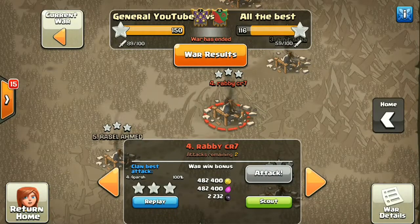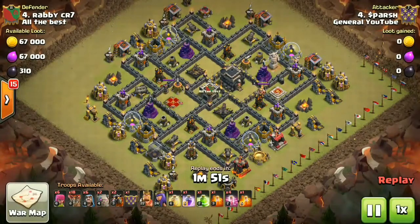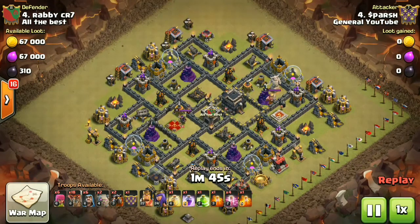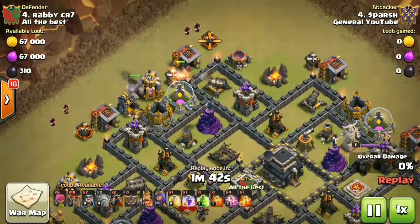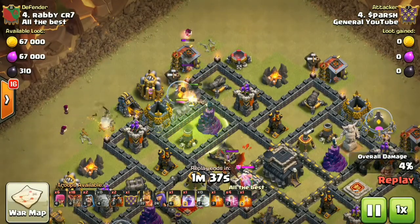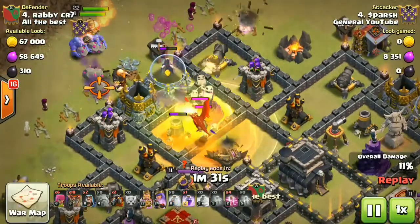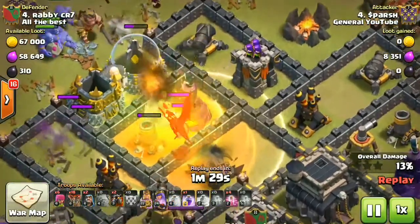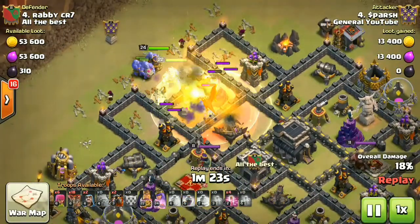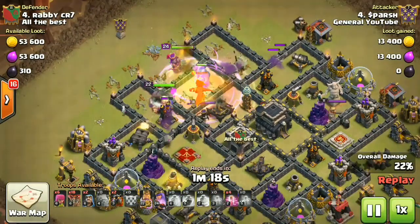Alright, the next raid was by me. I was in the war after a long time, so a lot of things were going through my mind, but I was going down with the goboloon army after a lot of planning. My plan was perfect but the execution — that's not very common with me — I messed up here. You'll see how I dropped a heal spell instead of a rage spell; that was misplacement.